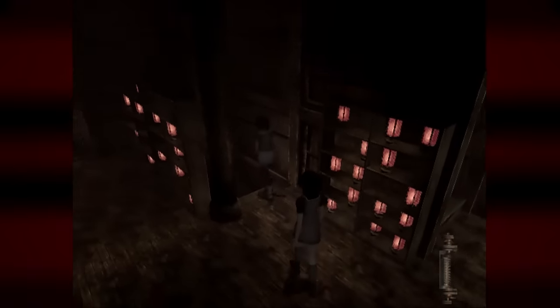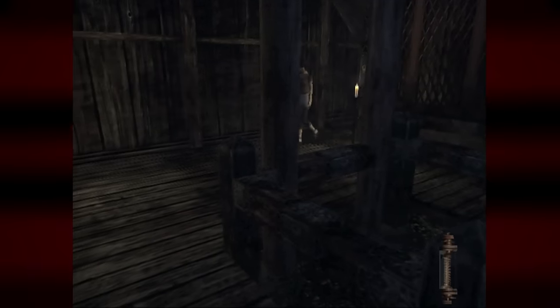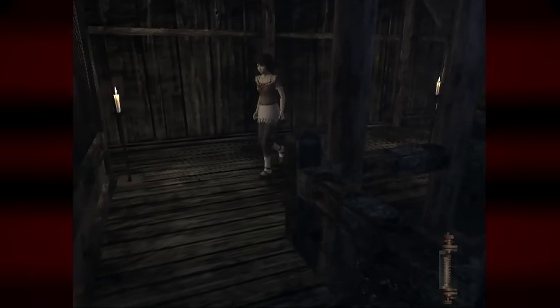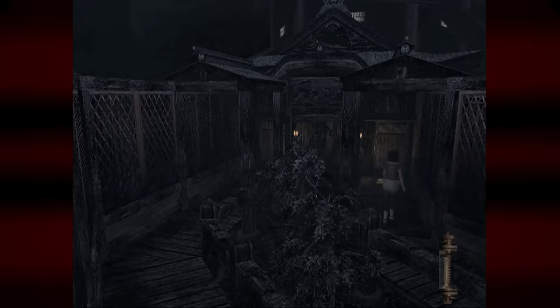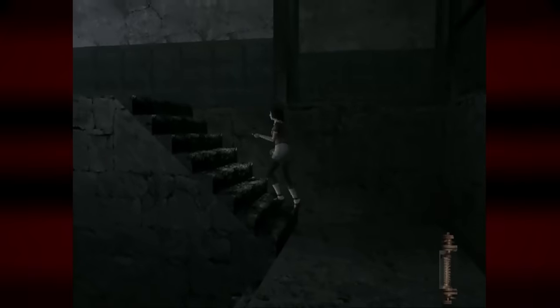I freaking love how practical it all feels — it genuinely feels like these environments would have been used in the context of the people living here and the rituals they would perform. Right here, for instance, there are two staircases that split off from one another but end up in the same spot. Gameplay-wise this serves zero purpose, but it's like this because during the ritual performed here years ago, they would have had one of the twins take one path and the other twin take the other. I had such a good freaking time exploring this game.